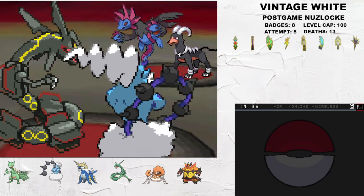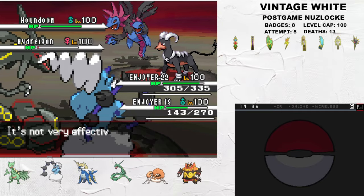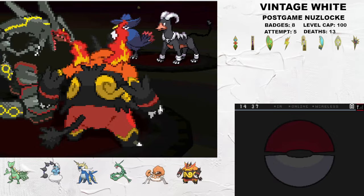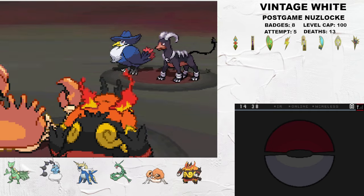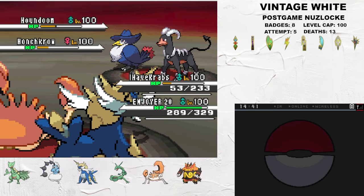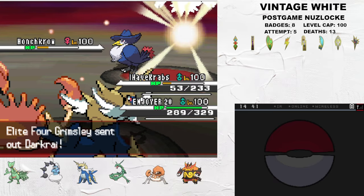Hydreigon is next, and Rayquaza is scarfed to outspeed it and Dragon Pulse the Hydra. I take another hit from Houndoom, and then finish Hydreigon off with a Brick Break from Thundurus. The incoming Honchkrow gets hit with a Dragon Pulse, and then I bring in the Big Pig to come take some hits. I then proceed to do over half to Houndoom with a resisted Night Daze - I told you, this thing is stupid. Eventually, after a little bit of stalling, I get Kingler and Samurott back out, kill Houndoom, and bait in the scary Darkrai.